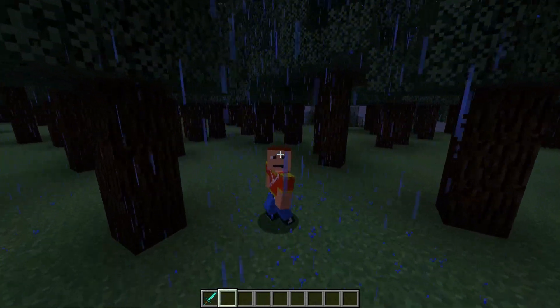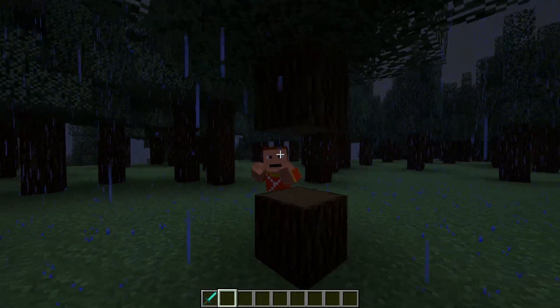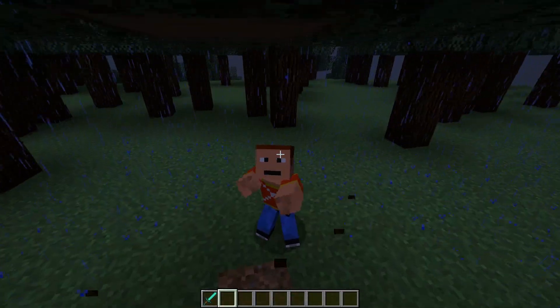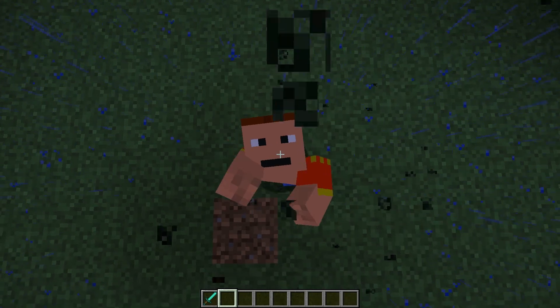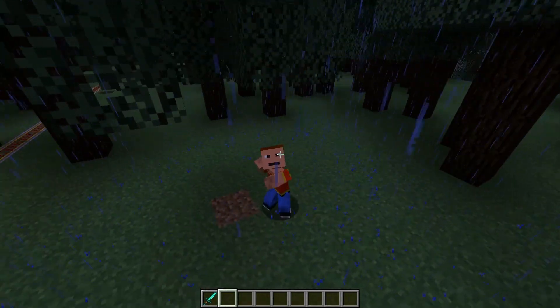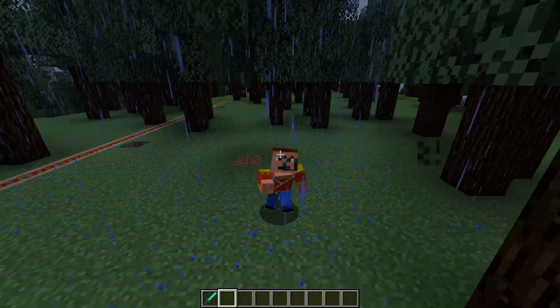Another cool thing is the unarmed animation — we are karate chopping trees! We can pop one tree, pop the second tree, pop the third tree. Now punching leaves — we're going ham, punching all over the place. You can see the player animations for punching have been improved, very nice punching abilities.